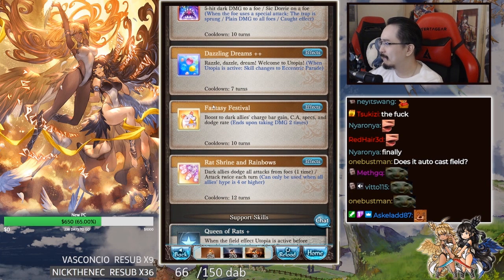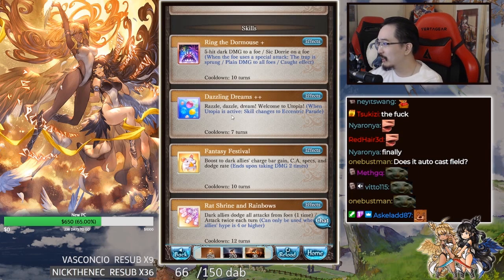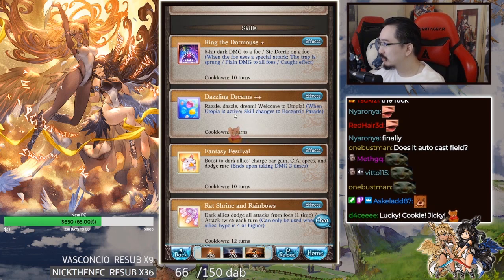And then we have 95. After level 95, when Utopia is already active and you cast this, it gets upgraded to Utopia Plus. False attack is no longer boosted. When Utopia is active, skill changes to Eccentric Parade — all dark allies gain 20% bonus dark damage echo and 20-20 damage mitigation. Restore 10% of all dark allies HP. That sounds very nice for Guild War.